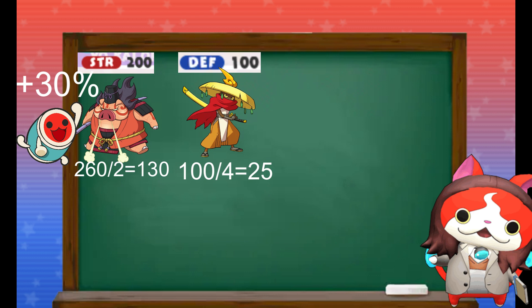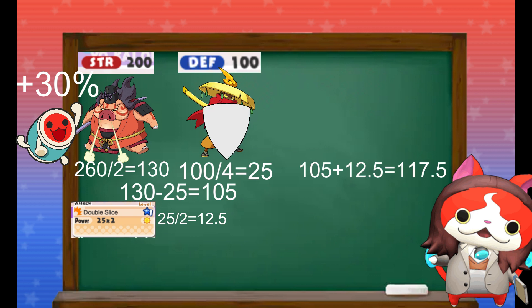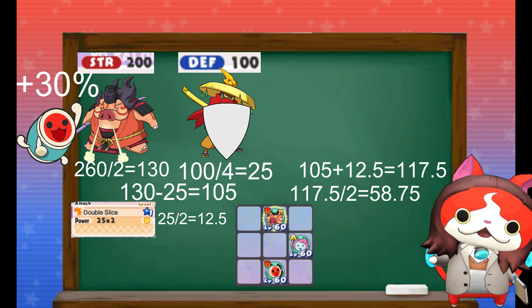We take 25 away from 130, giving us 105. Then Snortle Hog uses Double Slice as its attack — a 25 power attack that hits twice. This is halved, so it's now effectively 12.5. We add this to our 105, giving us 117.5. This doesn't crit. Gleam is guarding, so this damage is halved, giving us 58.75. Finally, our Snortle Hog is standing in the front of the grid, so the damage is multiplied by 1.1, giving a final damage of 64.65%, rounded up to 65.